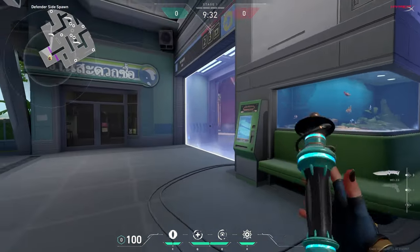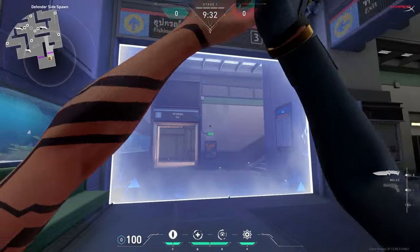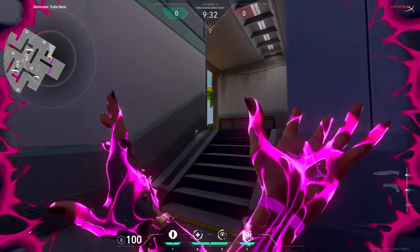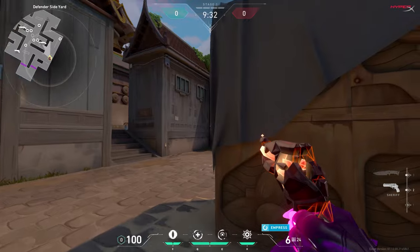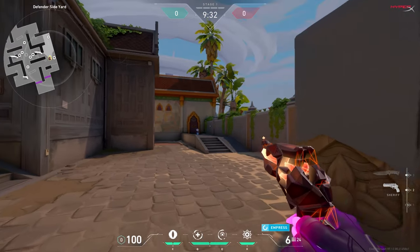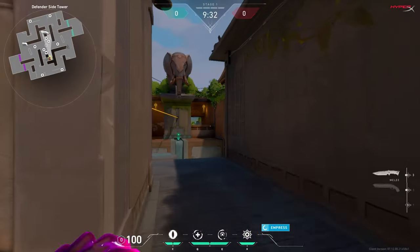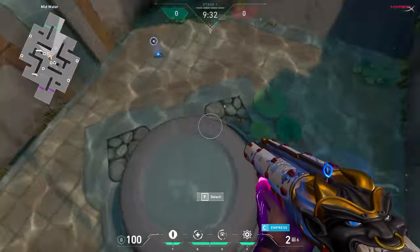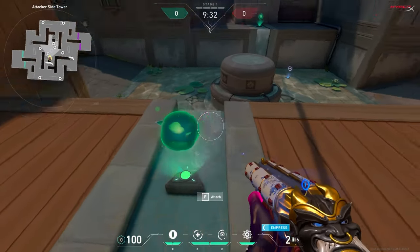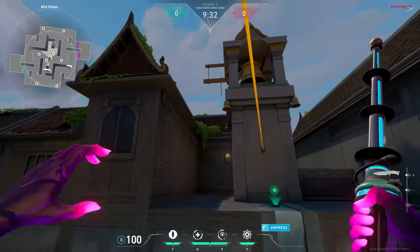We're now in defender side spawn - we started at attack side spawn so we're gonna go out this way and up. Jumping down - someone could be here. I don't want to take that fight, I actually want to go to mid water. Let me get a shorty to go mid water. We're gonna come here, look down as we zipline. I'll jump back up here and go to the other side.